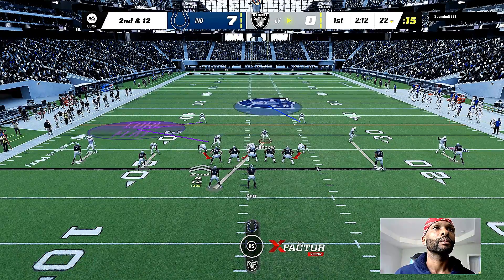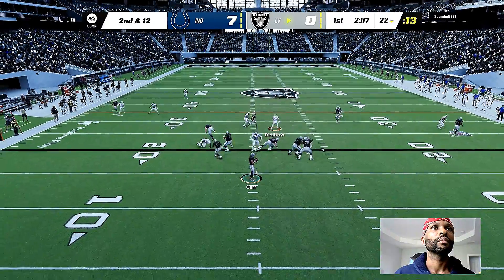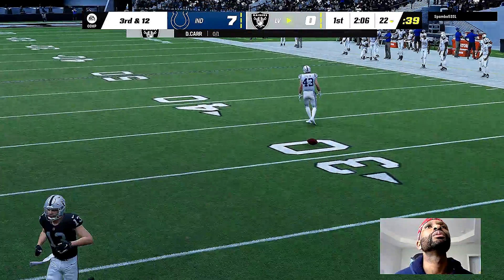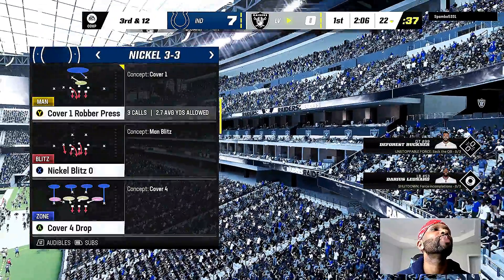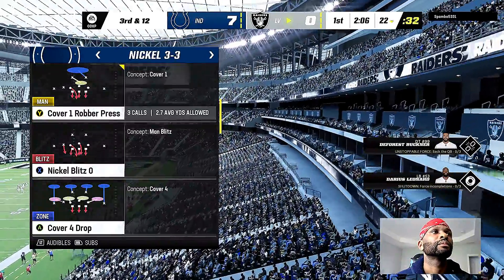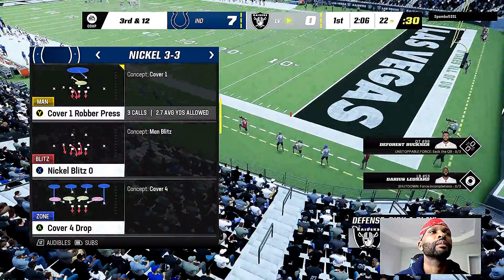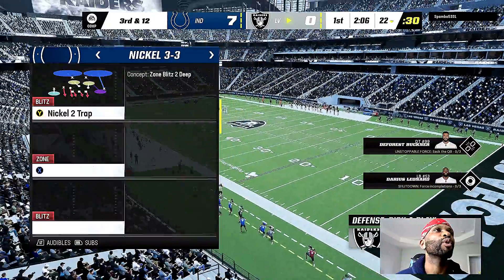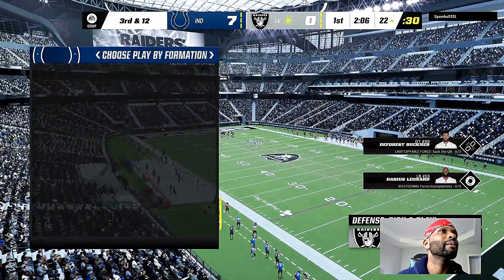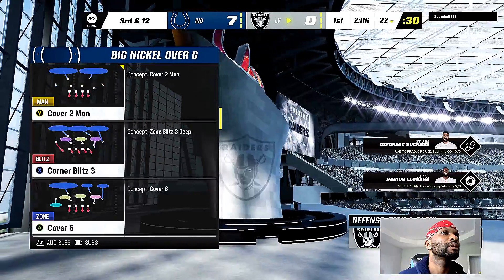First play of the drive goes the wrong way. Here's second and 12. Now Carr — ball hit as he throws, incomplete. Already trailing by a touchdown early, how imperative is it for this offense to get points out of this drive? Well, they feel like they have to match what's already on the board against their defense. But even more so, you just want to avoid three-and-outs — stay on the field, let your defense catch their breath, even if you don't score.